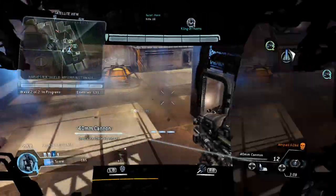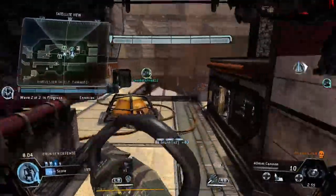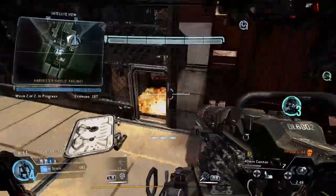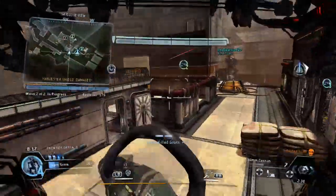Harvester shields are dropping. Don't forget, you've got a turret ready to deploy. Set it up whenever you get the chance. Your turret's in a nice location there — it's really tearing up the IMC.